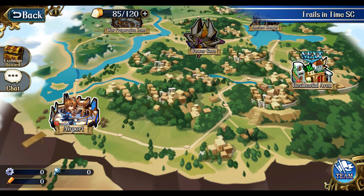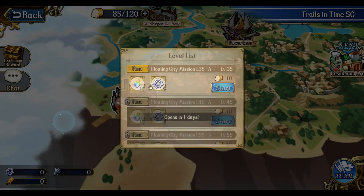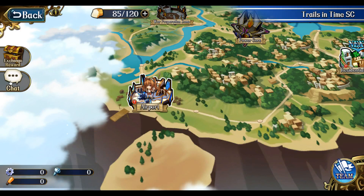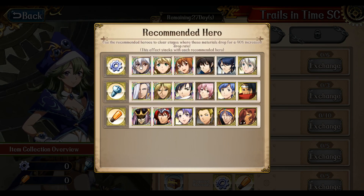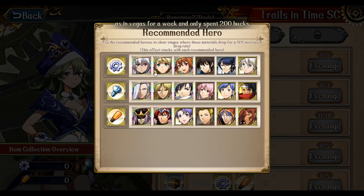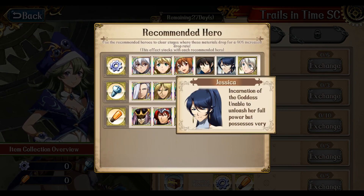What has changed with this event is that instead of fighting battles for points, you now fight the battles for exchange items. If I go into the Exchange Rewards tab, it tells you that for each exchange battle material drop, there's basically a recommended party. So if I want to gather gears, you want to use this party: Luna, Rachel, Estelle, Matthew, Jessica, Lifini.